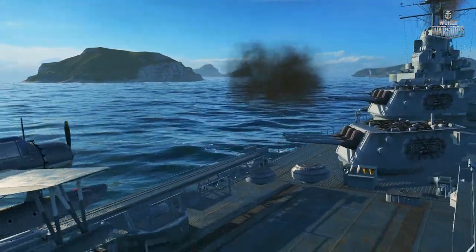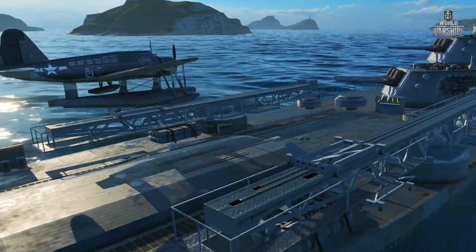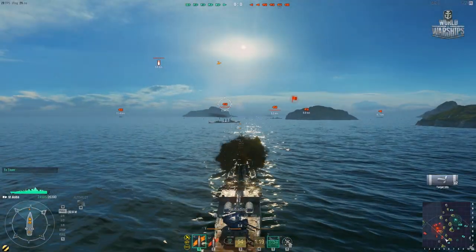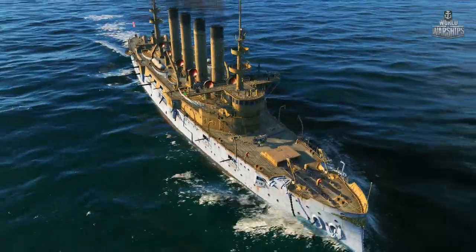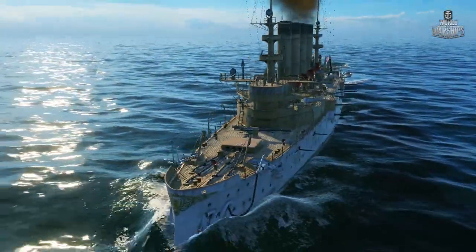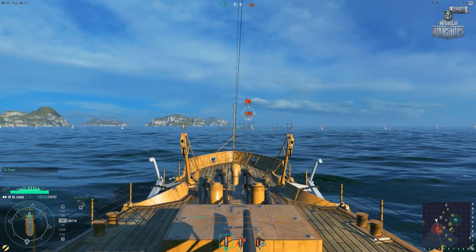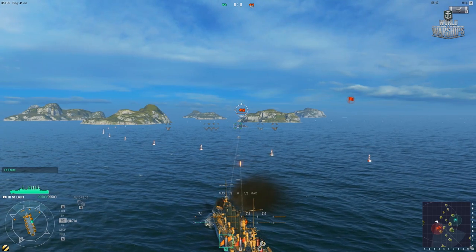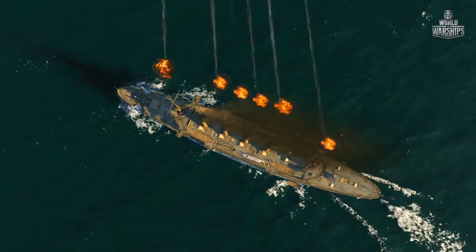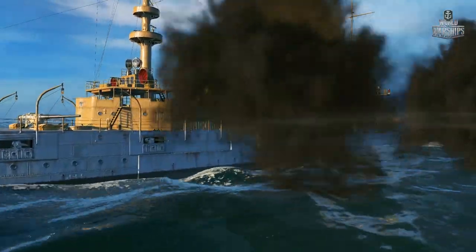Learn how to maximise your ship's firepower. Before firing guns, position your ship correctly relative to the target. For example, Tier 3 cruiser St. Louis carries a primary armament of 14 guns. When the enemy is directly ahead of St. Louis, only one gun can aim at the target. Just a slight change of course allows four guns to aim at the target. Change course even more, and fire a full broadside of eight guns at the enemy ship.